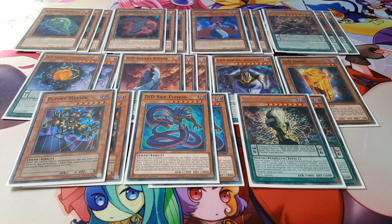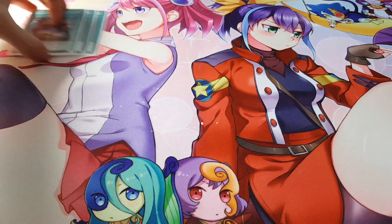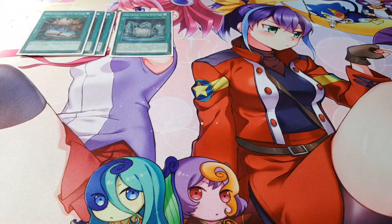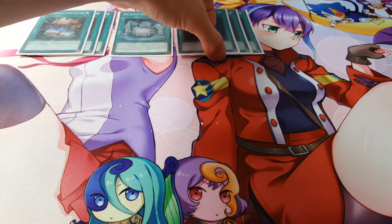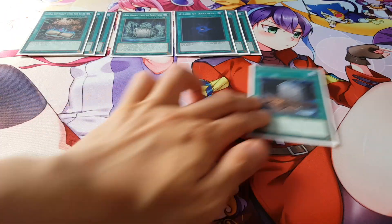It is a very high count — I believe there's 24 monsters. Moving on to spells, we're playing three copies of Gate, which I still think is very important. We're playing Swamp King and three copies of A Law of Darkness, not changing that at all. We want to improve consistency as much as possible.